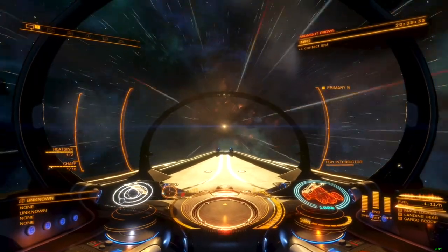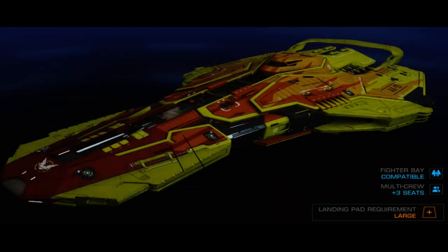Of the available large ship offerings, the Federal Corvette is my personal favorite, offering the best armor configuration, highest maneuverability, sturdy shields, and abundant optional internals. The Corvette is the most flexible of the large ships.